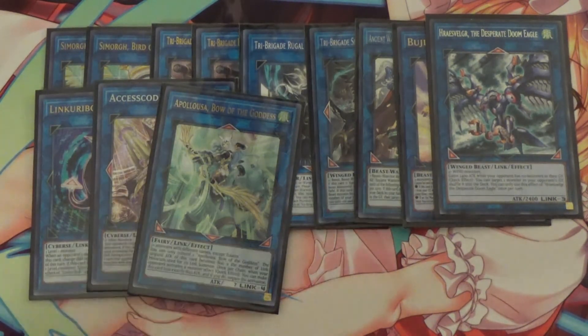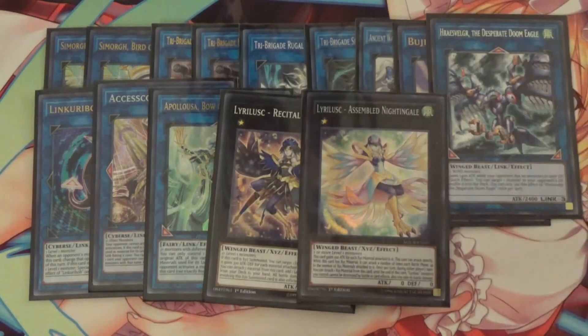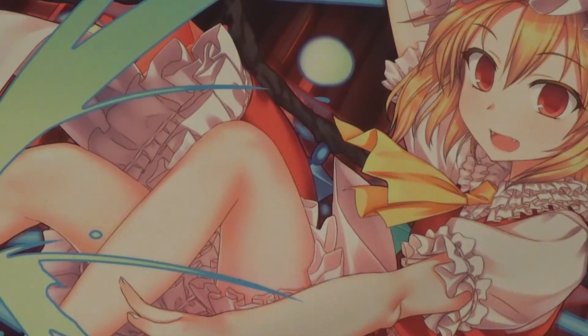For the XYZs, I run one Recital Starling, one Assembled Nightingale, and one Zeus. That's going to be it for my Simorph deck. Let me know what you think — is it a pretty cool deck? Do you think the Tri-Brigades really help out? Let me know in the comments, and I'll see you in the next video. Bye!